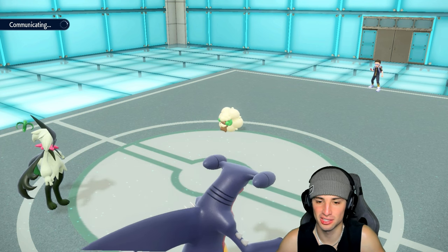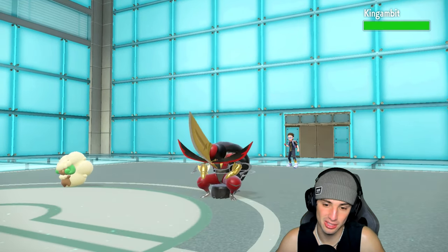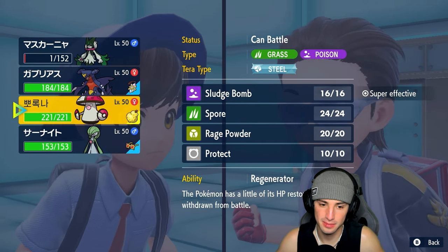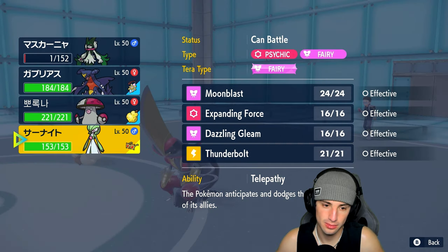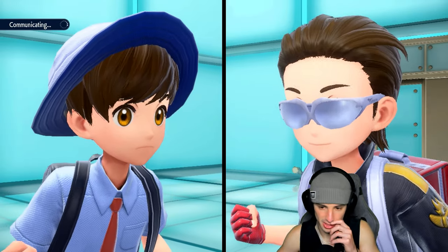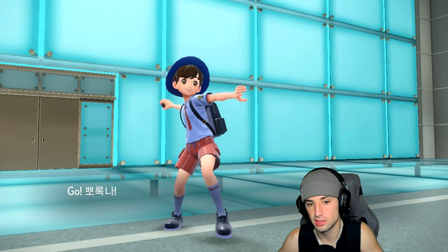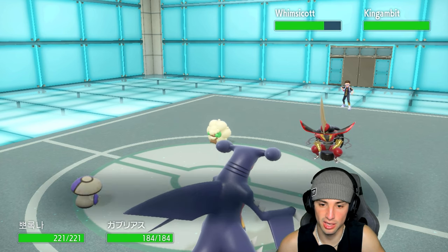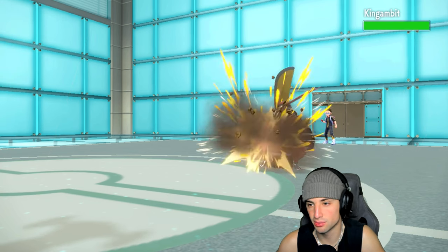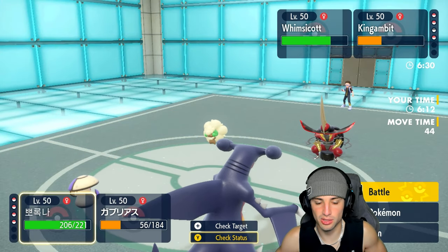King Gambit comes out. That Knock Off did about five damage — a paper towel hit. King Gambit doesn't have Tera. I could Stomping Tantrum into it. I think our best bet is swapping to Amoonguss this turn. I should Terastallize Gardevoir because Moonblast could easily fly into the slot. Actually, I like Amoonguss out here for Sludge Bombing Whimsicott. Low Kicks and a Fly — negative five damage, paper towel hit! Stomping Tantrum comes out first doing big damage to King Gambit. Moonblast does launch — I should have Terastallized — but we soak it up.